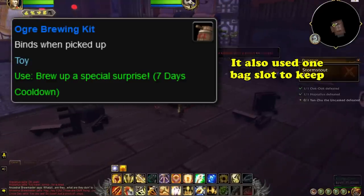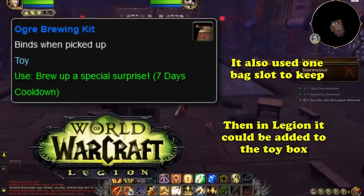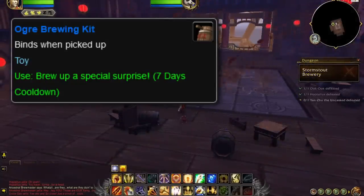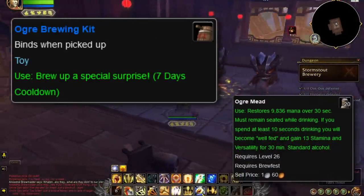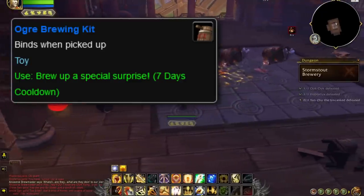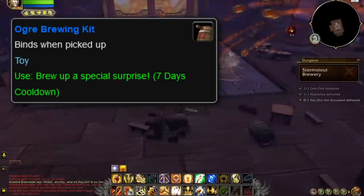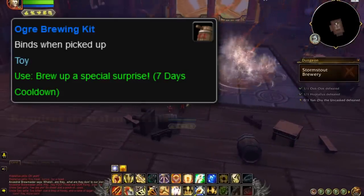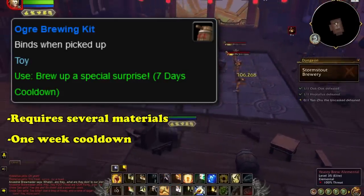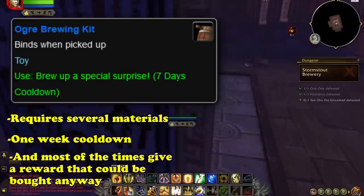As if all of that wasn't bad enough, in Warlords of Draenor it wasn't even a toy, so it took up one bag slot anyway — it wasn't until Legion that it became a proper toy. It can also sometimes give the player Ogre Meat, which can only be used while Brewfest is active. This toy might be one of the worst, if not the worst toy in the entire game, which is quite the feat considering there are hundreds and hundreds of toys. Just to reiterate: this toy requires several mats, has a week-long cooldown, and usually just rewards the player with a beverage they could have bought from a vendor for five silver.